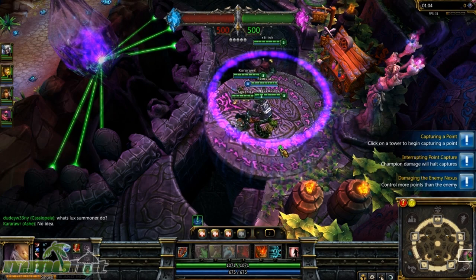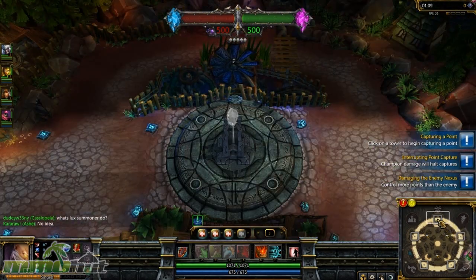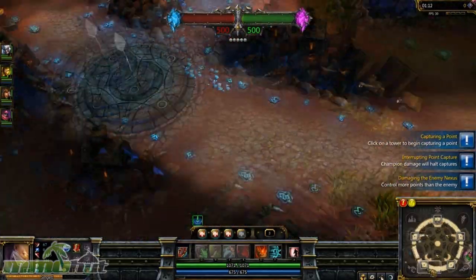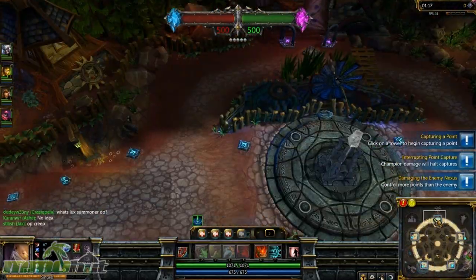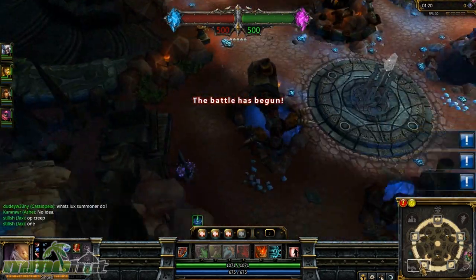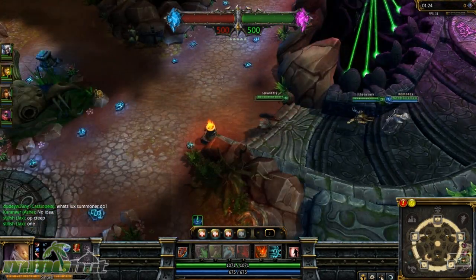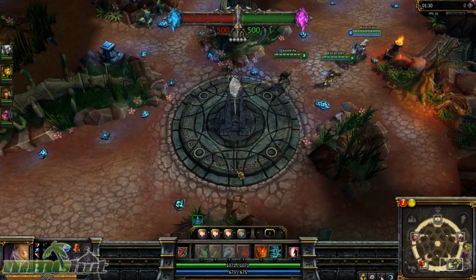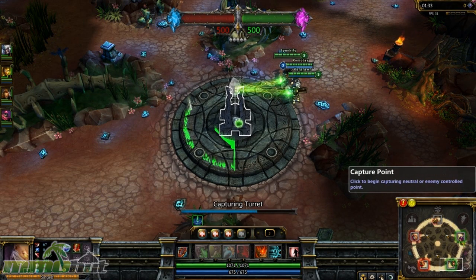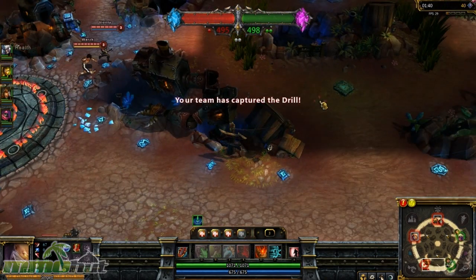There's a lot of different dynamics in this game. The goal of Dominion is not just to kill the enemy Nexus directly — you kill it by holding capture points. There are 5 points on the map. If you hold the majority of them, you drain points from the enemy Nexus. It's kind of like Battlefield where you hold flag points and the enemy's score goes down. But you don't lose points unless the enemy team has more capture points than you.